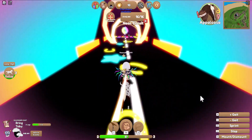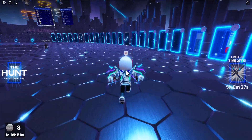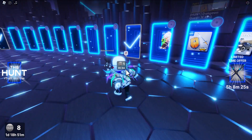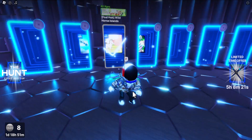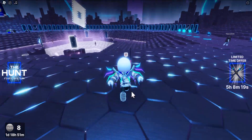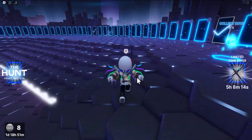There's a little dance floor at the end, and once you go through it you will get the badge. Going back to the Roblox The Hunt game, you can see in front of the Wild Horse Islands portal I got a checkmark signifying that I completed the task for that game and got the badge. That also means I got a token added to my collection.